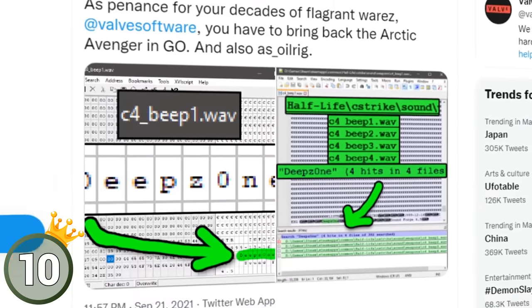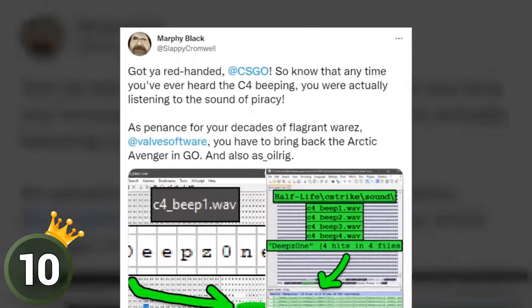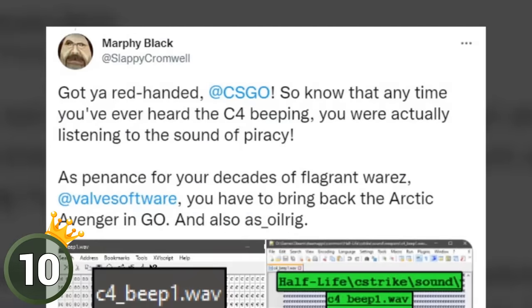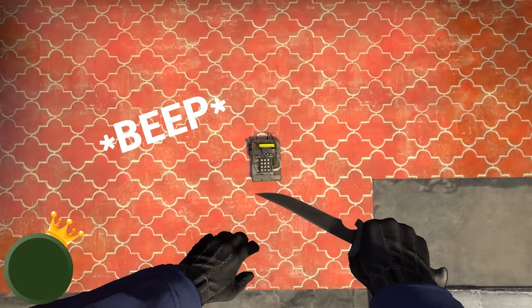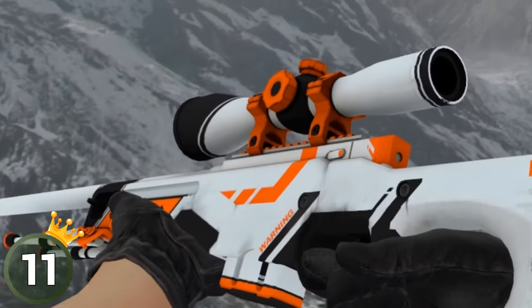Apparently, the CSGO spawn beep sound was edited using pirated software — thanks to Reddit user bacon_bits27 for this unique and interesting discovery.